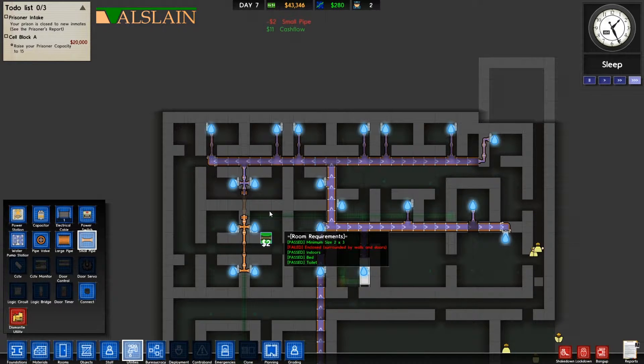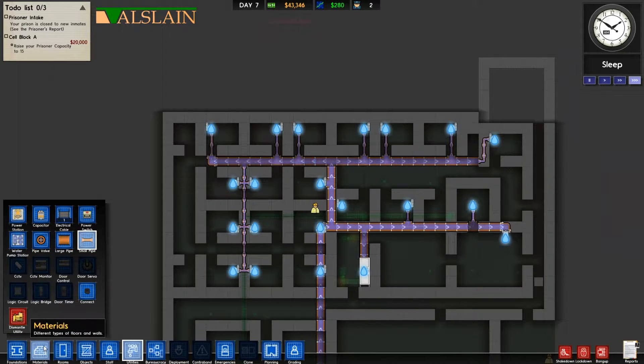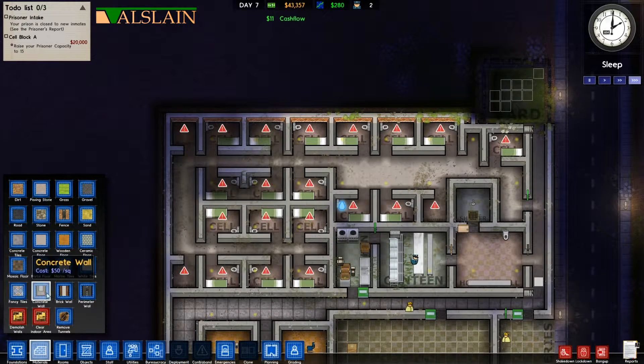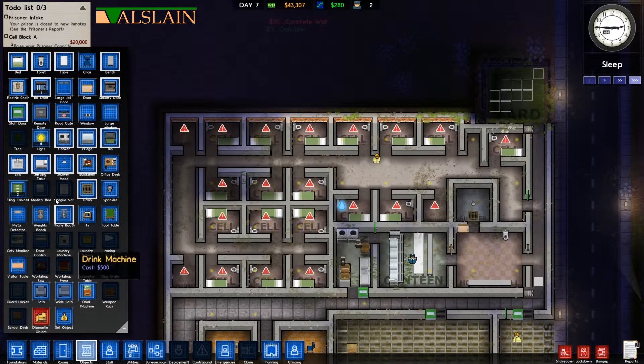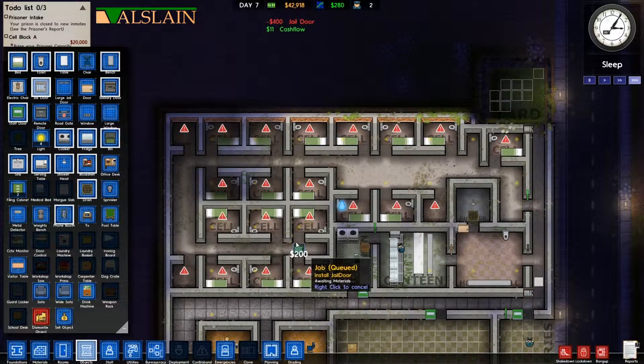One last one for them to put in. Okay, now they're all connected. I can go through, get my concrete wall again and put it back. Then we're going to go through with our objects and gel doors, so we're just going to make sure we put a gel door on every cell.